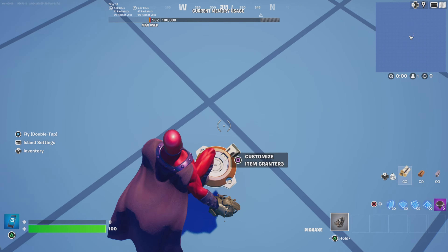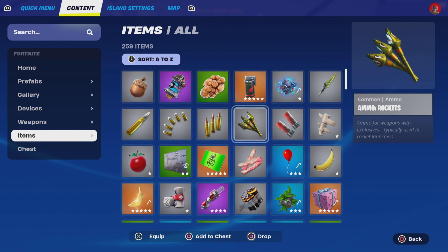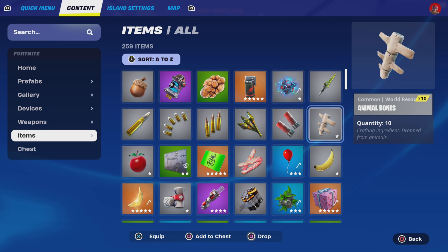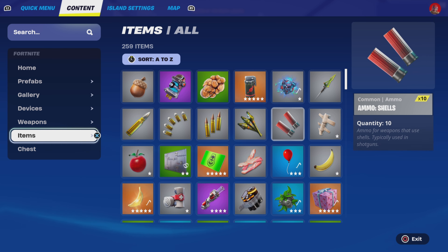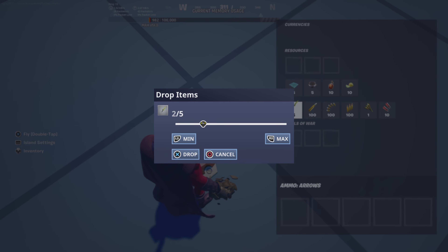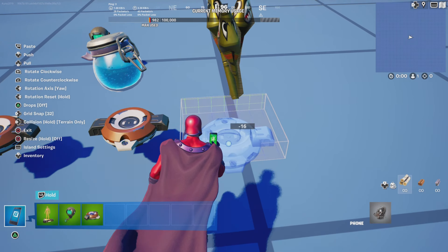Go back to items and scroll up to find ammo. Grab whichever ammo you're going to use in your map — if you have rifles you'll need medium ammo. Drop in small amounts, like two of each, though in this example I'll just drop the whole thing in.